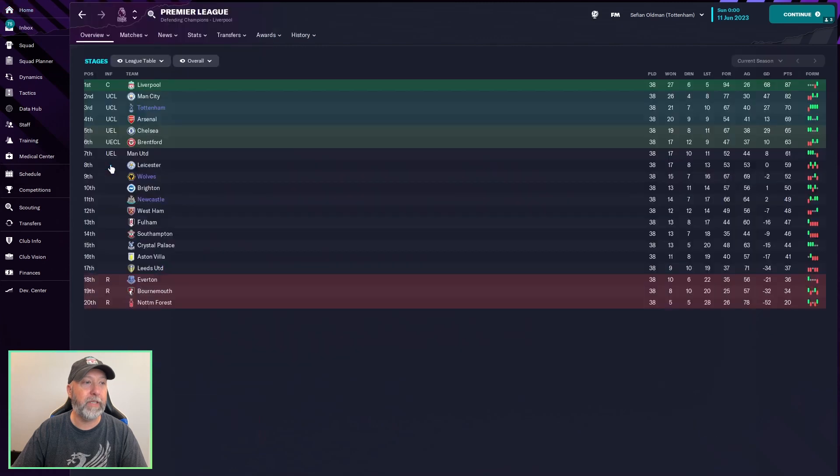Now for our three teams, it was okay. Tottenham getting 70 points in third — a Champions League spot is not too bad. Wolves in ninth with 52, which is okay. Newcastle, not great though, with 49. This tactic definitely didn't suit them or their squad.